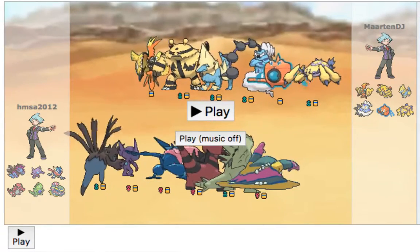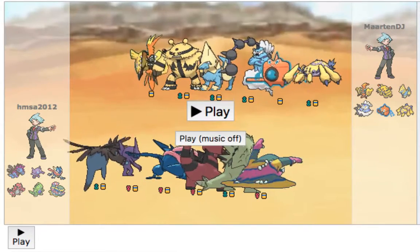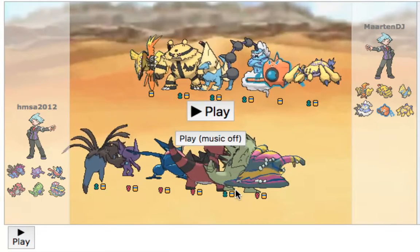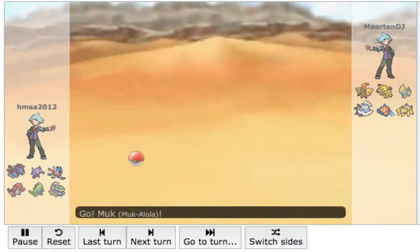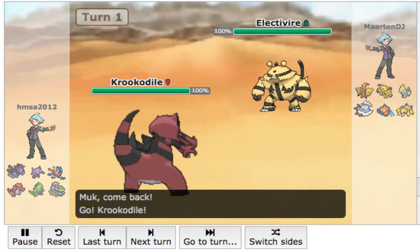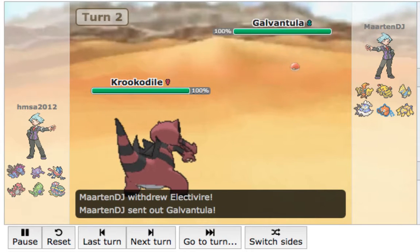We've got our second match right here. Part of the rules is we have to bring the same mons — I didn't really switch my sets at all. Leading off with Alolan Muk, predicting him to go into Electivire. I decide to go into my Crook and he goes for the Thunder Punch — a bit too obvious on his part.